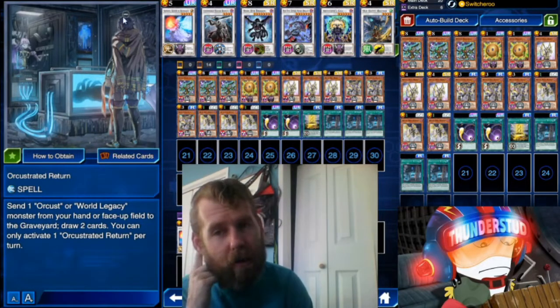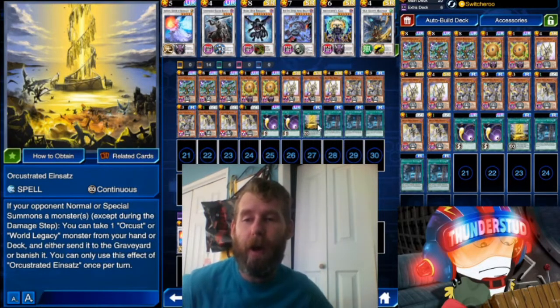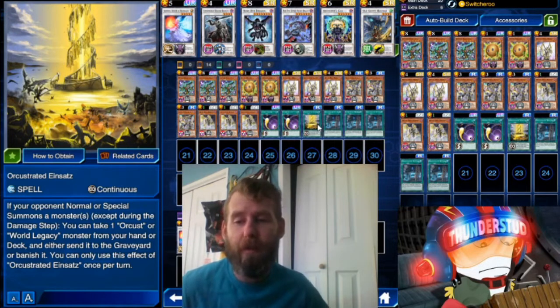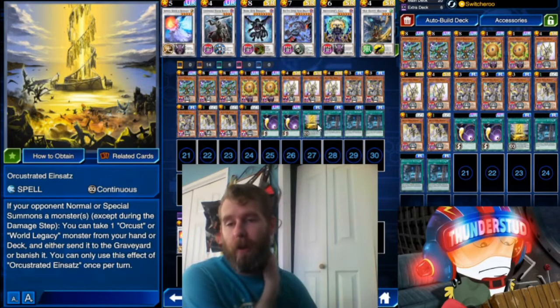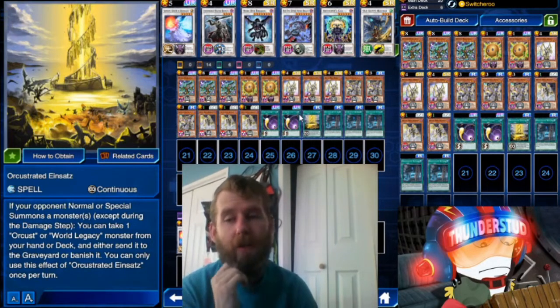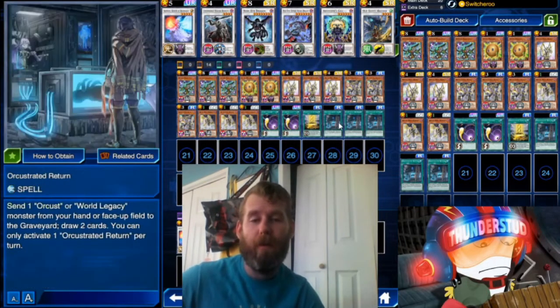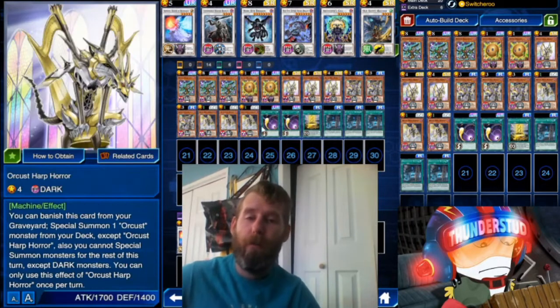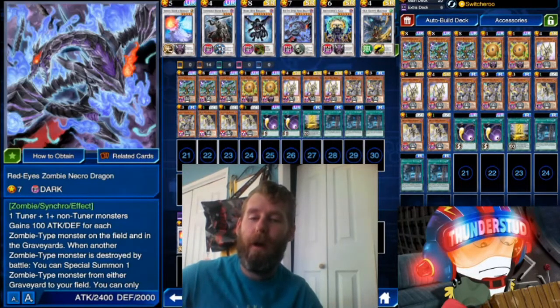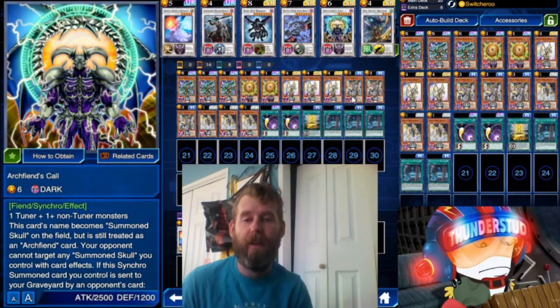I don't know the lore; it looks pretty cool — they have like an Android girl. It doesn't look like instrument monsters, but yeah. Last but not least, we have Orchestrated Inzat. I only have one copy of this spell. If your opponent normal summons or special summons a monster, you can take one Orkust or World Legacy monster from your hand or deck and either send it to the graveyard or banish it, once per turn. So it just helps get monsters in your graveyard since your opponent will always normal or special summon a monster — you're doing it pretty much every turn. It's a consistent way to get to Desperado because of the draw power and Switcheroo. Your opponent doesn't really know what you're doing; it's a unique synchro pool, so it's not bad — halfway decent. Still just Desperado. It'll have good effects against some decks and poor effects against others.